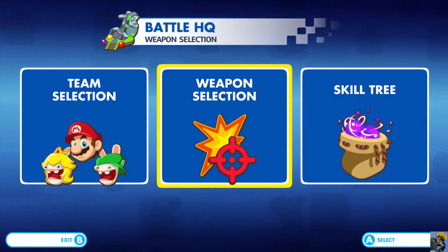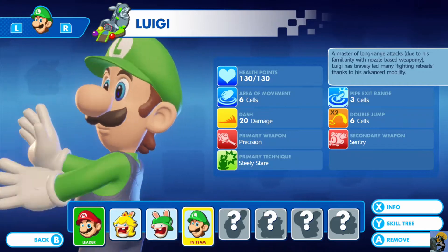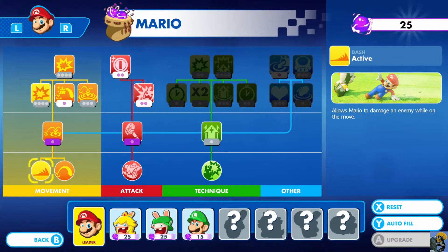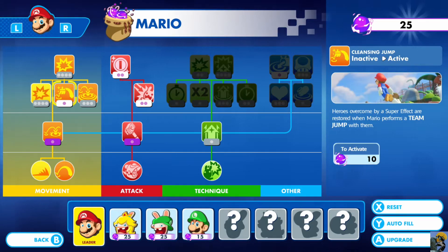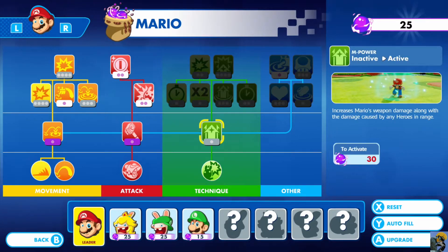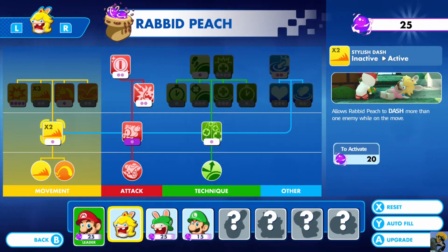Alright, let's go ahead and look at the Battle HQ at our team selection. And now I'm going to actually put Luigi back in instead of Rabid Luigi because I like real Luigi better. We're going to go ahead and go to the skill tree and see what we can do. The skills that you can unlock - remember, the button below them will be illuminated in white if you can get them, whereas this one is grayed out because I don't have enough.